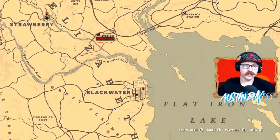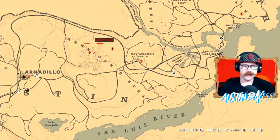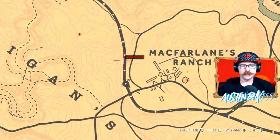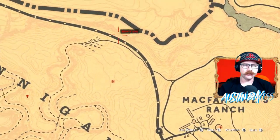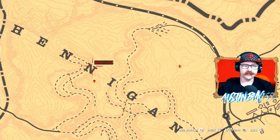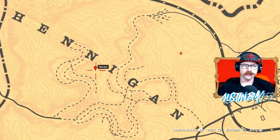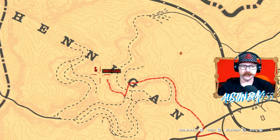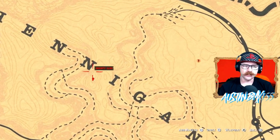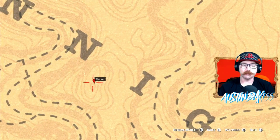For your Vulture Egg, go way down to Hennegan Stead. We recommend fast traveling to McFarland Ranch, riding the train tracks up to about here, and then following just the ridge line down here. If you put your marker right here, as you can see it takes you down these roads and you can't get there from there — so don't do that. Ride up the railroad tracks, come on down, and get your Vulture Egg inside a stump right there.